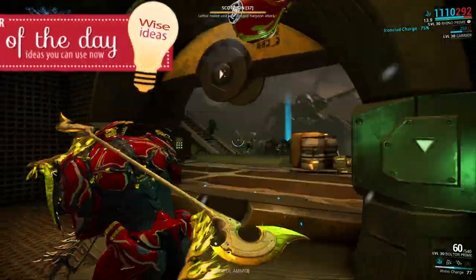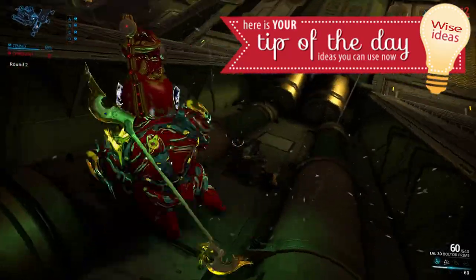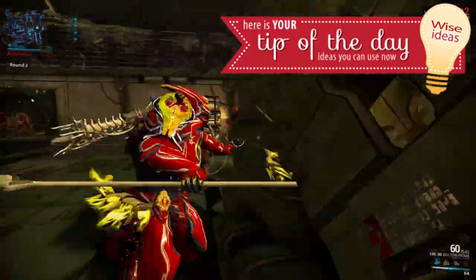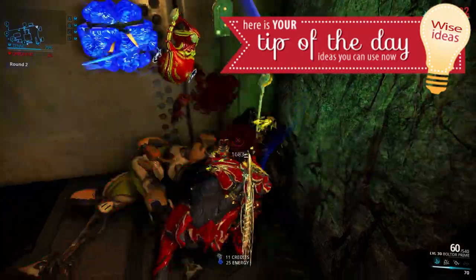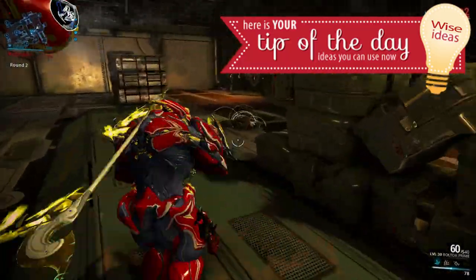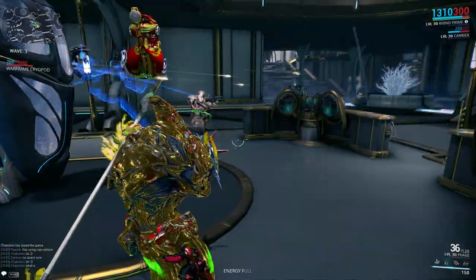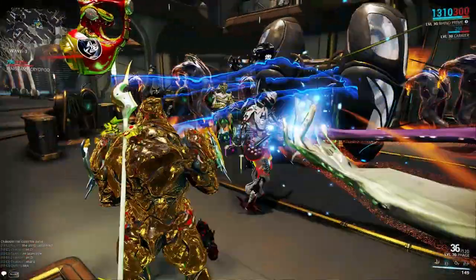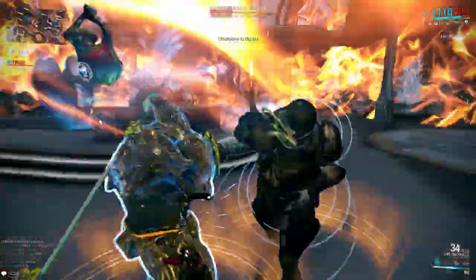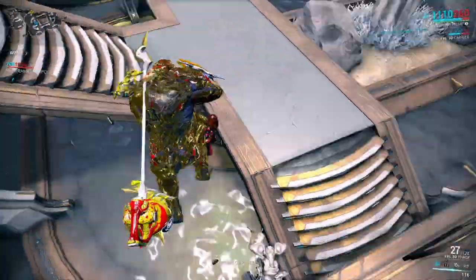Now it's time for Wisecracker's tip of the day: use your Rhino Charge to put your enemies on their asses, and while they're down you can finish them off with your melee weapon. While we fight the Corpus, you can see that with the Rhino Charge the enemies you hit ragdoll all over the place.